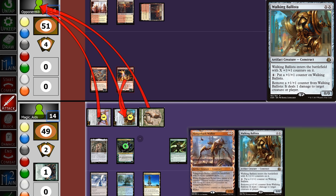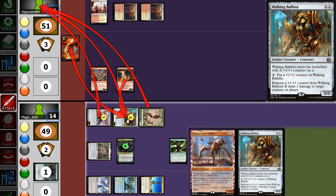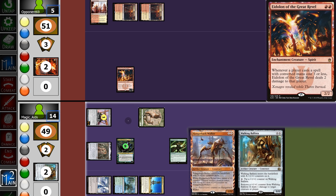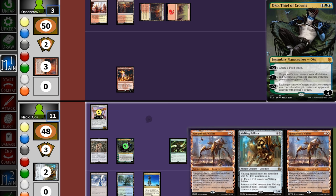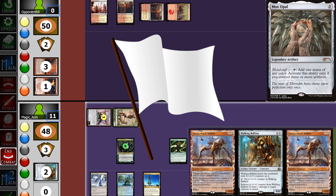Attacks like this — they block with the Eidolon on the Ballista. I assume they have a Bolt, but we attempt to pump it up to 4. Indeed, before it can go through, they play a Bolt. Before the Bolt resolves, we remove 2 counters and ping the Goblin Guide for 2. Opponent takes 7, going down to 5. Opponent plays a land and Searing Blaze killing the food token, but in the process they go down to 3.